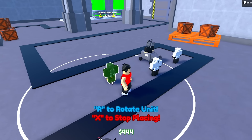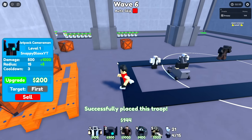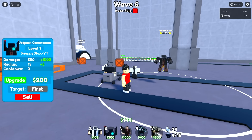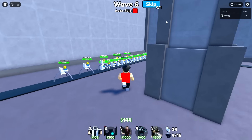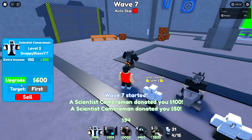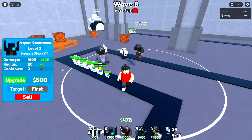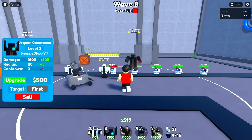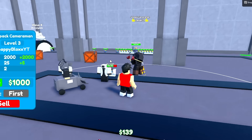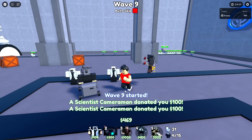Now we're gonna place a jetpack cameraman right here. The reason I'm placing it here is because once I upgrade him he'll be able to reach over there. Yeah, 500 damage already. The cooldown's a bit slow but once we upgrade it that'll be fixed. This wave is actually a free wave and a free money troop upgrade. Let's upgrade it and get the cooldown down — I already can afford another. Two seconds doing 2,000 damage each — that is so good.